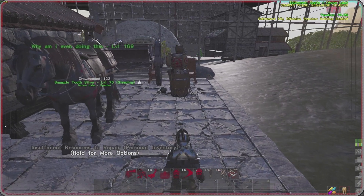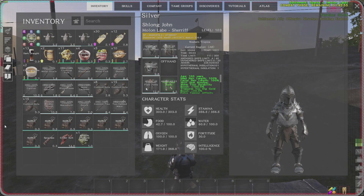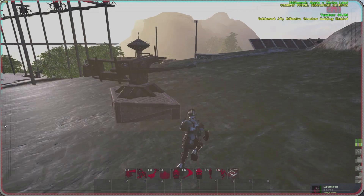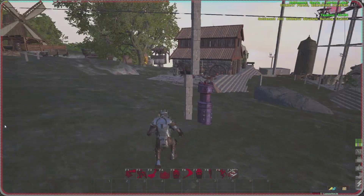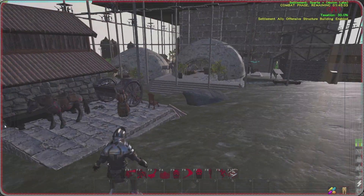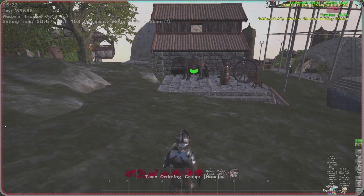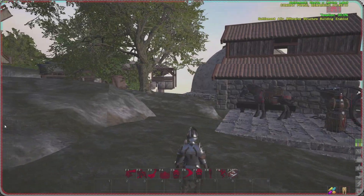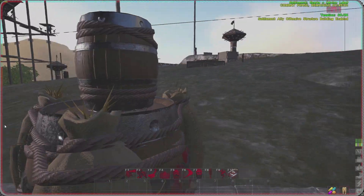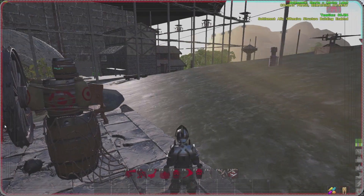One thing we're going to go over is foods. In any PVP game you typically have something to either increase your damage or reduce damage taken — that's what's going on with food in Atlas. On the right-hand side of the screen there are four bars — those are your vitamin bars, your equilibrium. If you balance your vitamins and get into equilibrium you'll put out a little more damage and take a little less.